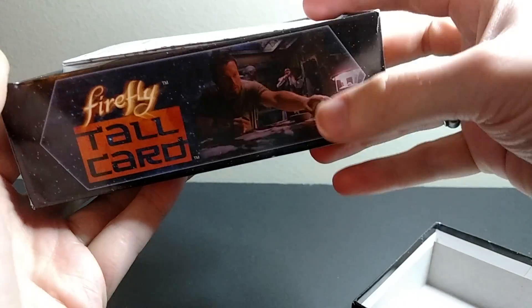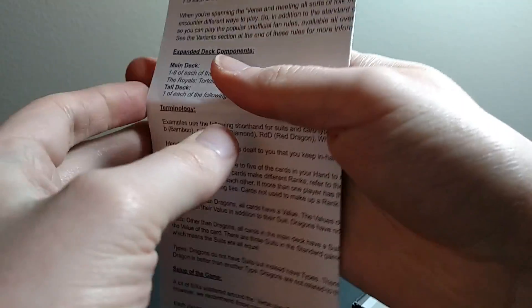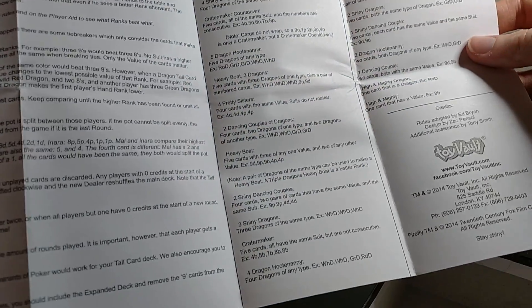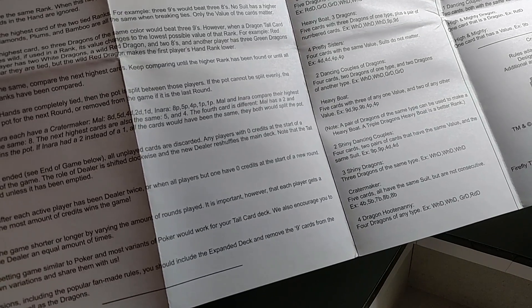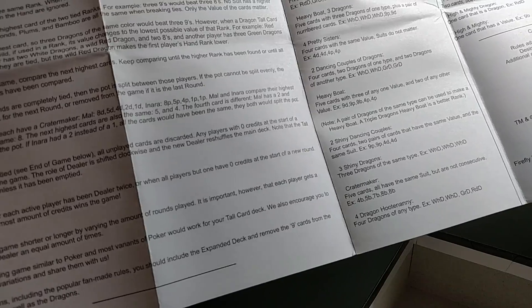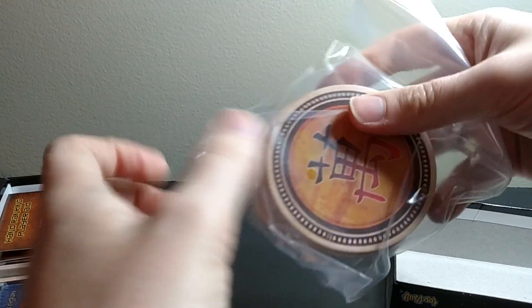Opening it up — here are the inside panels of the box. There's actually a picture of them playing Tall Card on the show right there. I won't read all the rules, but the game ends after each active player has been dealer twice, or when all players but one have zero credits at the start of the next round. So you start out with a bunch of credits and they tick down over time — whoever doesn't run out of credits first wins.